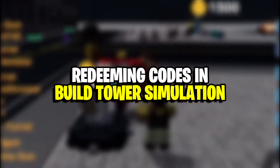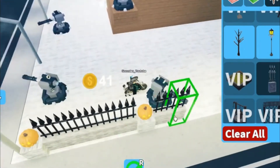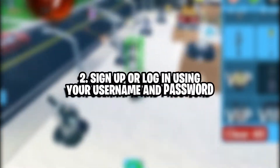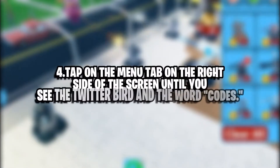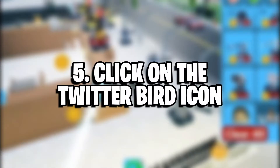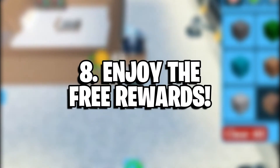Redeeming codes in Build Tower Simulator. The steps to redeem codes are pretty easy. Download the Roblox application on your PC or mobile device. Sign up or log in using your username and password. Type Build Tower Simulator in the search box, launch it, and wait for it to load. Tap on the menu tab on the right side of the screen until you see the Twitter bird and the word codes. Click on the Twitter bird icon. Enter any code by copying it from the list above and pasting it in the blank text box. Hit the enter button — some codes are automatic. Enjoy the free rewards.